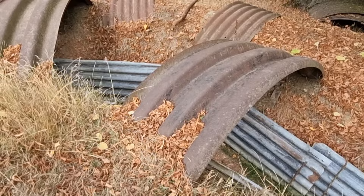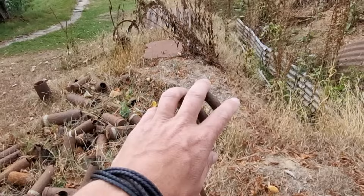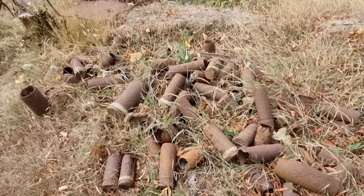This is called Elephant Iron. They used it to build the roofs of dugouts and cover over parts of trenches that needed to be covered. You've also got screw pickets — at the bottom you'd screw it into the ground and run your barbed wire over it.